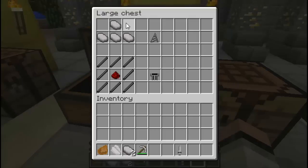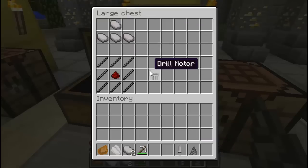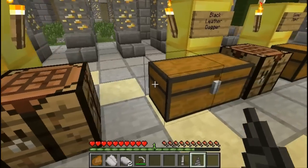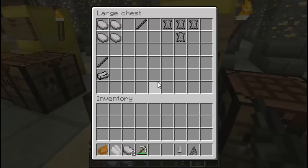Now let's check out the steel drill. Let's open up this chest and show you the crafting. We're gonna need some steel scraps — obtained from those ores I showed you earlier — and you place them down like this in a crafting table to receive a drill topper. Now we have to craft ourselves a drill motor: you're gonna need one redstone and eight refined steels.